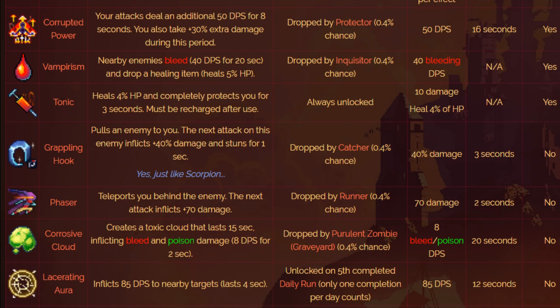Other skills you can use include Tonic to get health back, Vampirism, and Giant's Whistle. Giant's Whistle is absolutely amazing and can one-shot elites — it's phenomenal. But with the Scythe, you're already doing a lot of damage, so skills should work more towards supporting it rather than being a main damage source like Giant's Whistle.